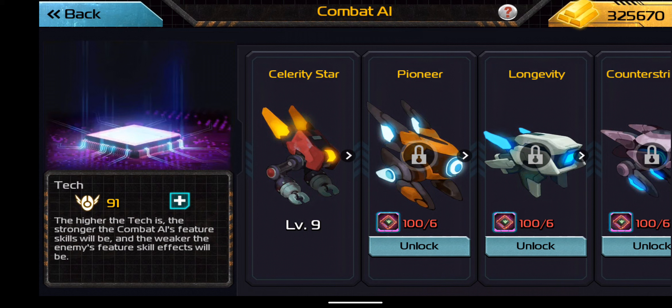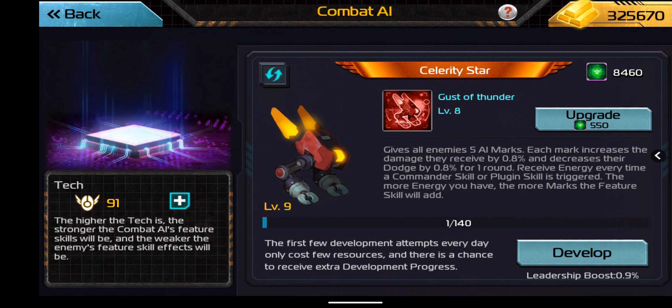The Combat AI does a couple of major things. One, it's going to provide a skill that obviously does something. And also down here you can see it increases your leadership. We've been looking at the 1.6 million max leadership since Bridge 22 came out a while back, and now we do have an opportunity to boost our leadership.